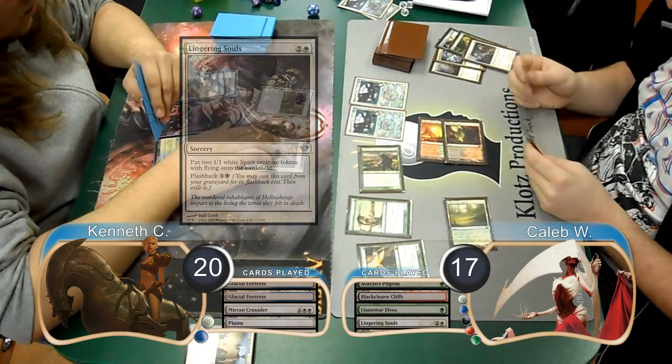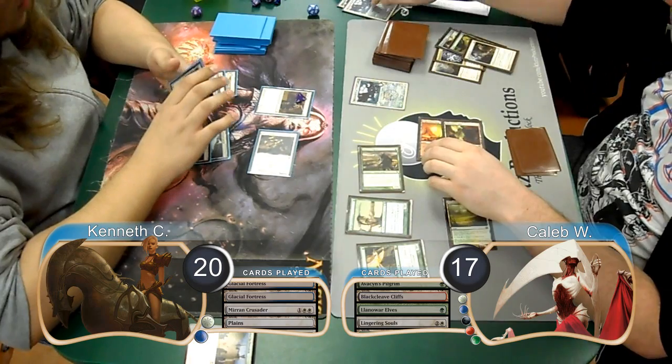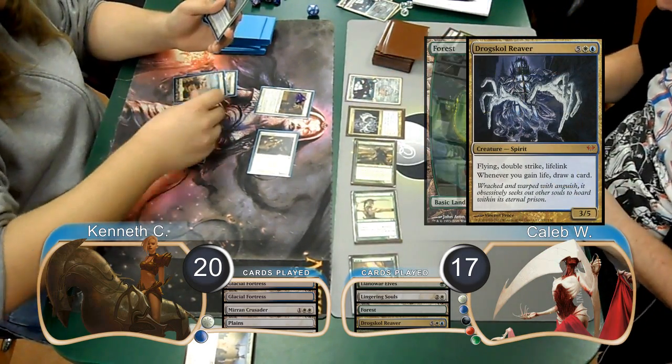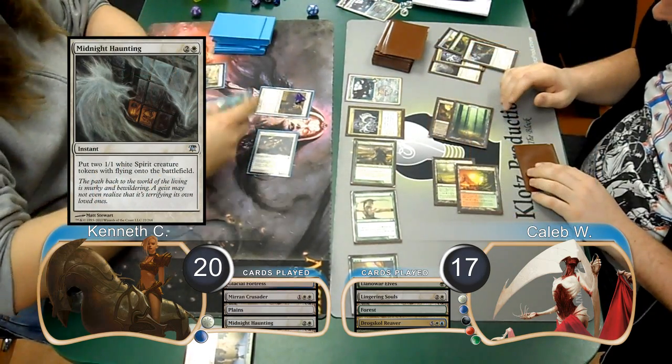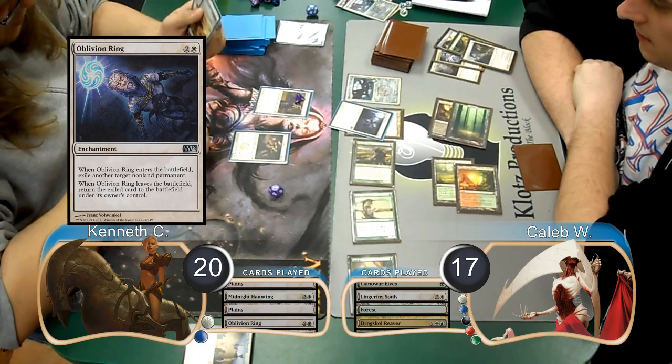Kenneth chose just to attack with his Crusader on his next turn, so Caleb chump-blocked it with one of his Spirits. Then on Caleb's turn, he played a Forest and put a Drogskull Reaver into play. At the end of the turn, Kenneth used a Midnight Haunting to get himself two Spirits. He then used an Oblivion Ring on his turn to get rid of Caleb's Reaver.